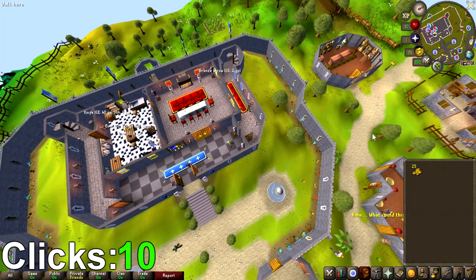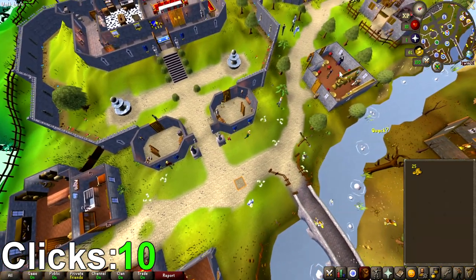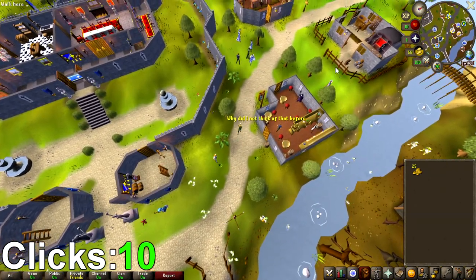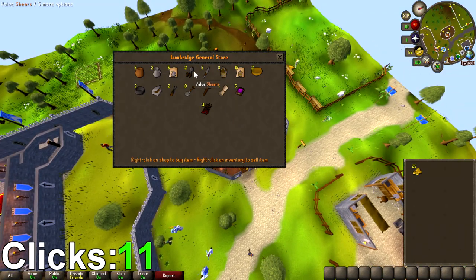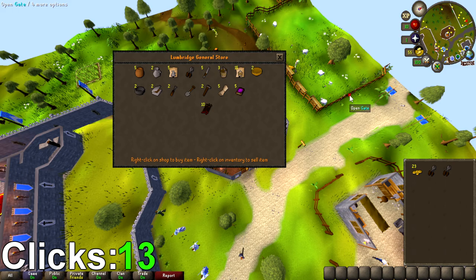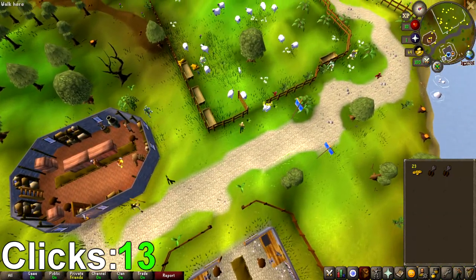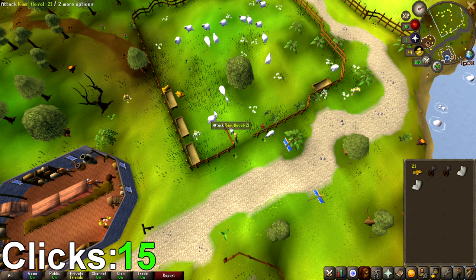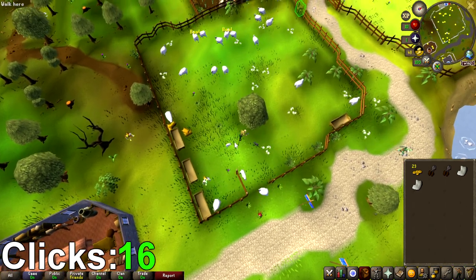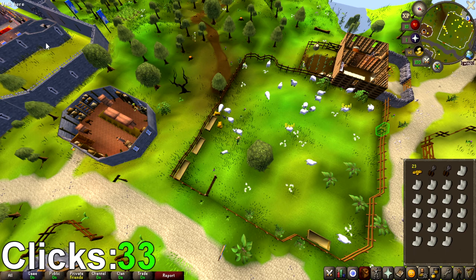RuneLite plugins are really good for challenges like this. I used the menu entry swapper for buying the shears - instead of right-clicking and selecting 'buy one,' I just hold shift and click the shears one time. I click the vendor once, then shift-click to buy two shears, which is fine because I only need 23 inventory spaces for the wool. Finally with everything ready, I shear 20 sheep - which is all the wool needed to make all the balls of wool. I was scared of misclicking but I didn't, and that is 20 overall clicks for all the sheep.